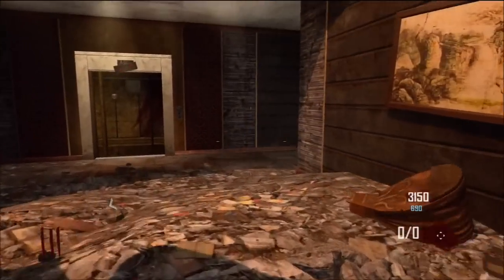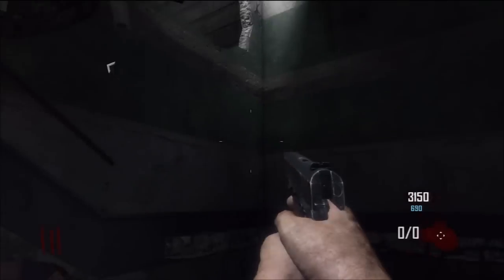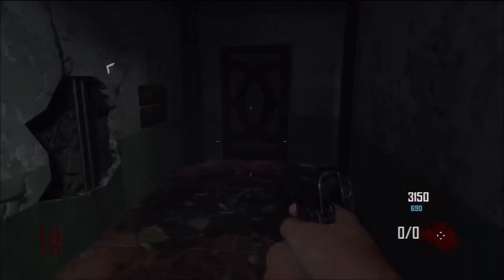Hey, what's going on guys? My name is ProEclipse and welcome to another Black Ops 2 Die Rise video. You can see there, just jump through the first door and jump down this staircase to the left. I'm going to show you how to get to the mystery box.